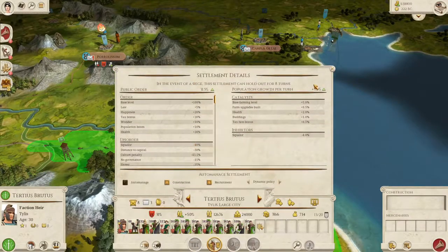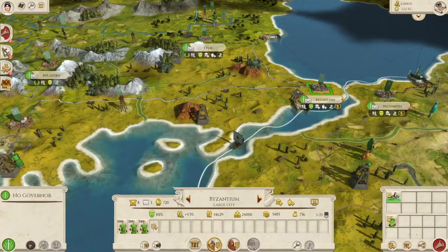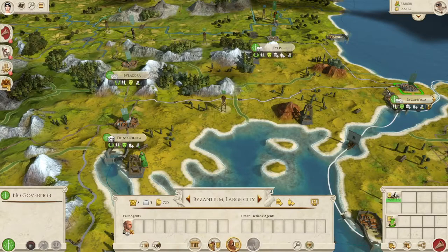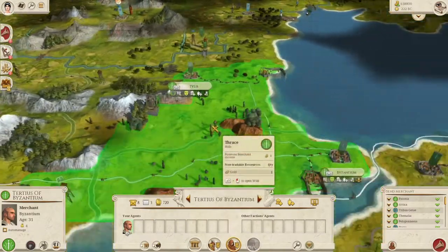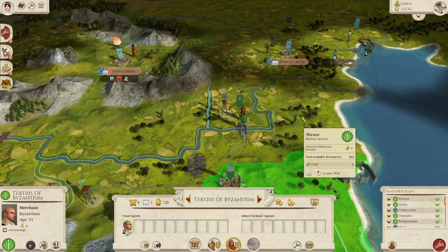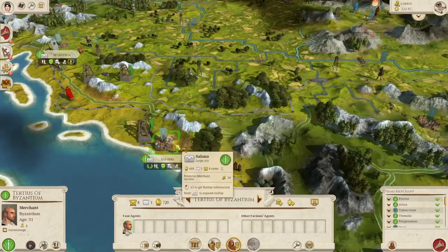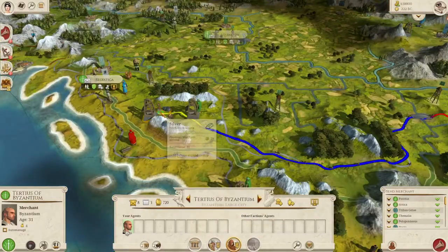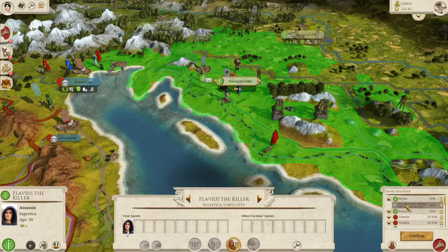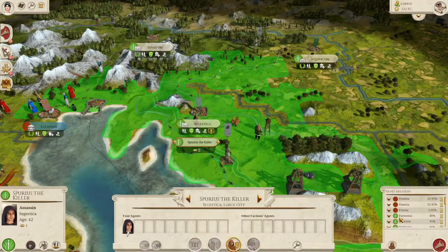Public order is at 31.5 - pretty low. Let's get Byzantium to first get one of our merchants out of here. Got one with gold - where do I want to send this guy? Probably go take the silver up here. All the while I'm sending my assassins out to keep clearing things out.